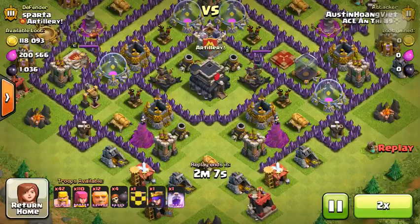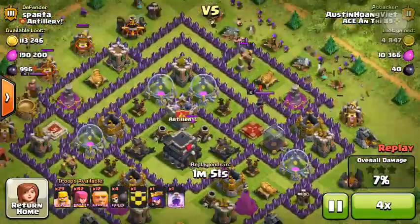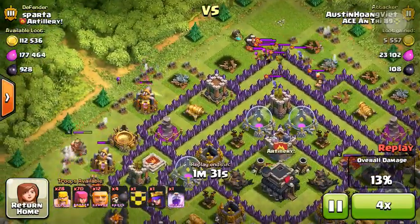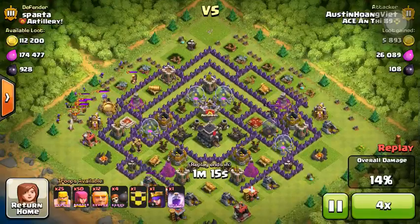I'll go ahead and show you one defense real quick. Start with the barge — not gonna get us there. We're gonna rage it up, draw the clan castle troops, start throwing them around the base, and bring them over here. Then they're gonna do their main attack over on this right side.